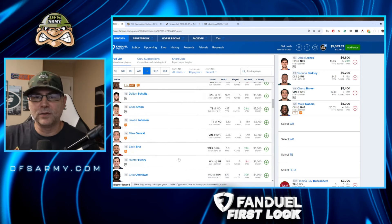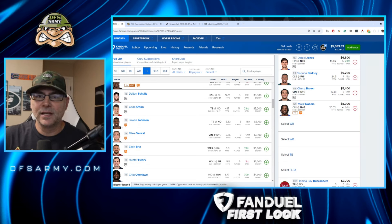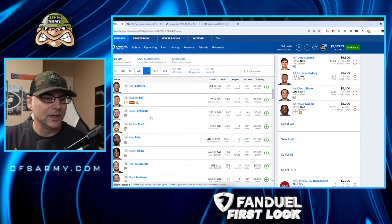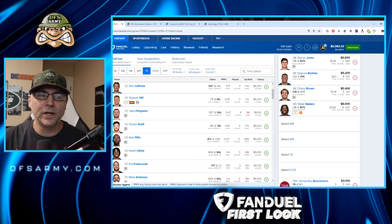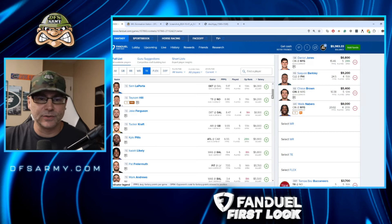Wouldn't it be cool if instead of Spencer Rattler, they said Taysom Hill was healthy and we're starting Taysom at quarterback? That's what I'd love to see. If that happened, we could play Taysom Hill at 6,200 as a tight end who is a quarterback — we'd go 100% Tay-Tay all day. But he's questionable with ribs, so it's probably going to end up being Rattler, and that ruins it.